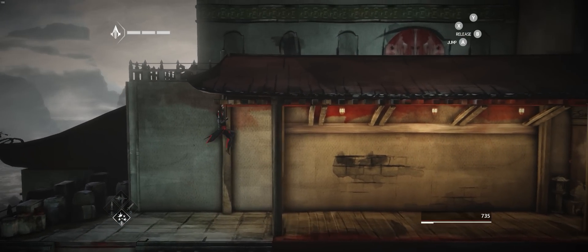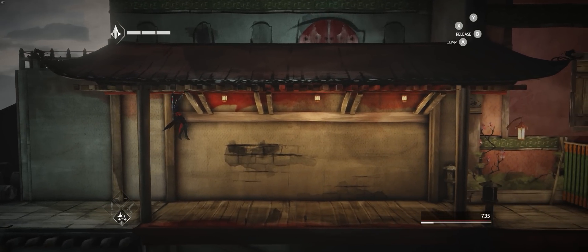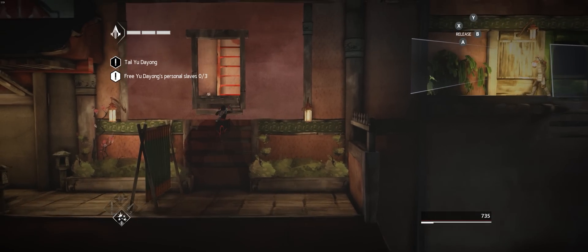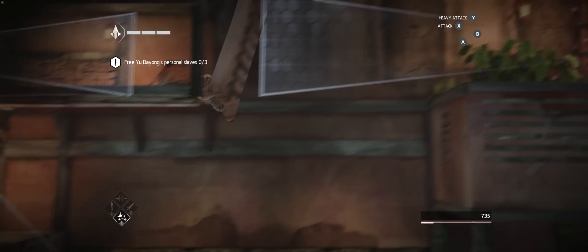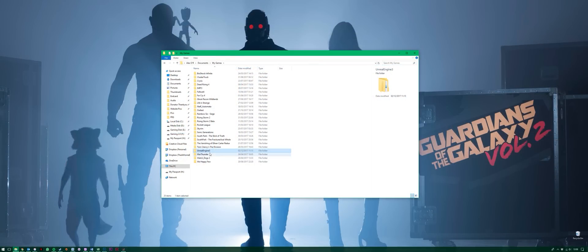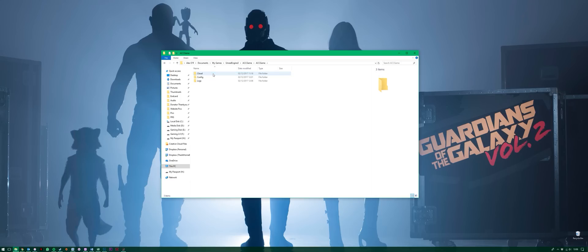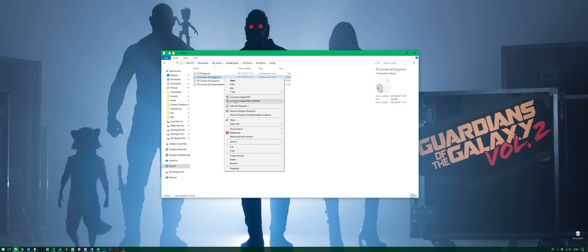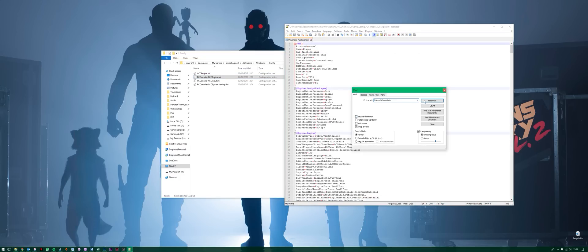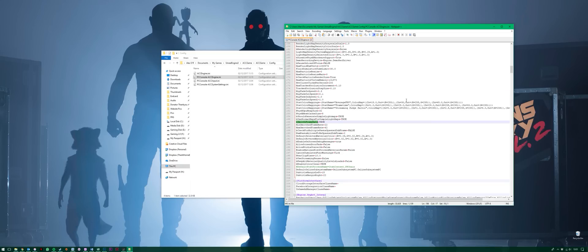General PC support-wise, there is a serious problem you'll want to deal with. The game is natively locked to 60fps for absolutely no reason at all, and this causes huge FPS stuttering issues for anyone looking to run over 60fps. To unlock the framerate, return to Documents, My Games, Unreal Engine 3, ACCGame, Config, and in there is a file called PC Console accengine.ini. Open that in Notepad, then find the line B Smooth Framerate and change that from true to false, then save and close. Now the FPS will be unlocked and the gameplay will be silky smooth. This is a must-do fix.